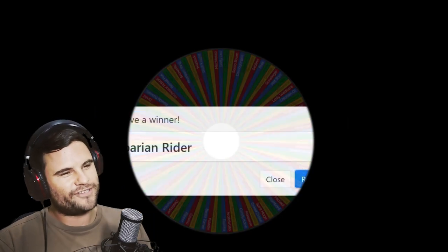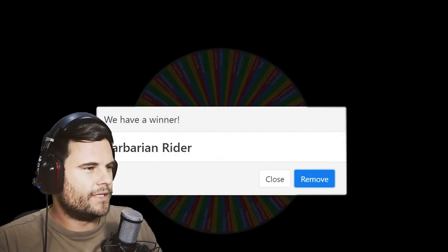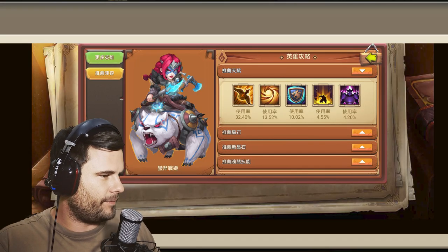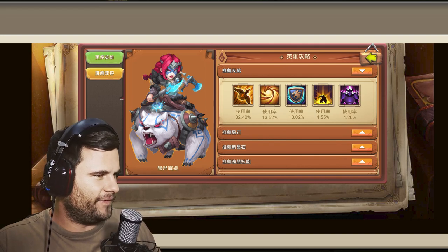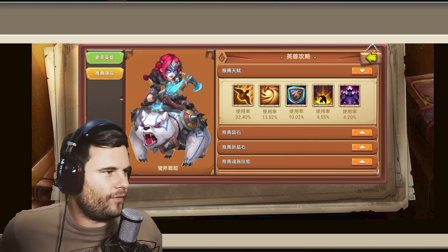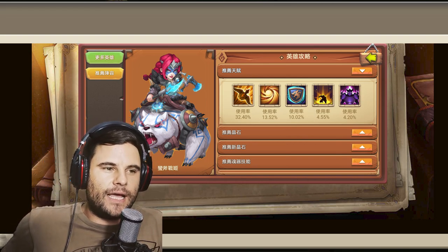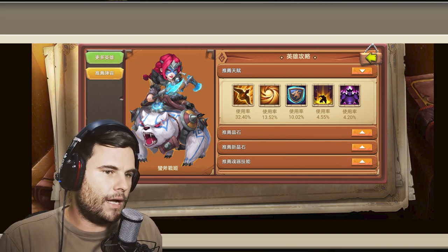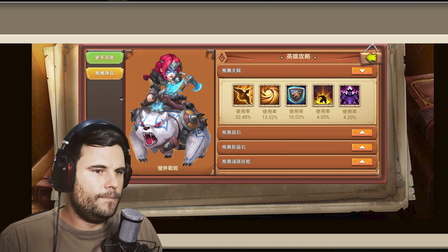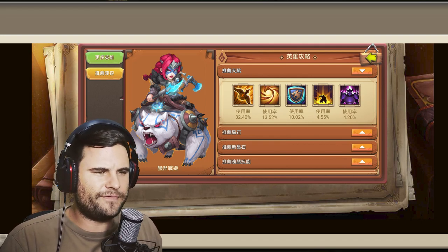Next up is Barbarian Rider, one of my favorite legends, so I am quite happy with this selection. Let's look at Barbarian Rider and what she has to offer. For main talent they have Order Bounded, Sacred Light, Dragon's Cover, Healing Repost, and Wicked Armor.